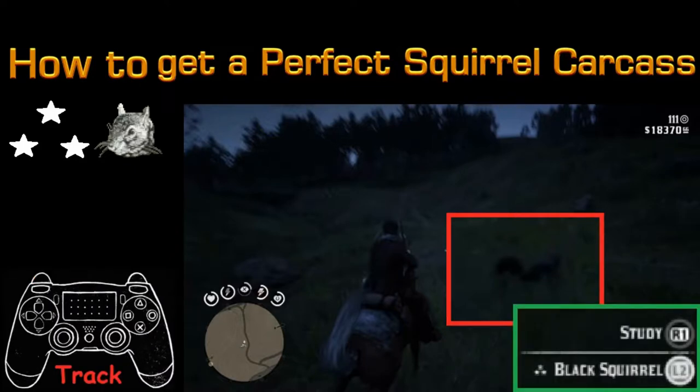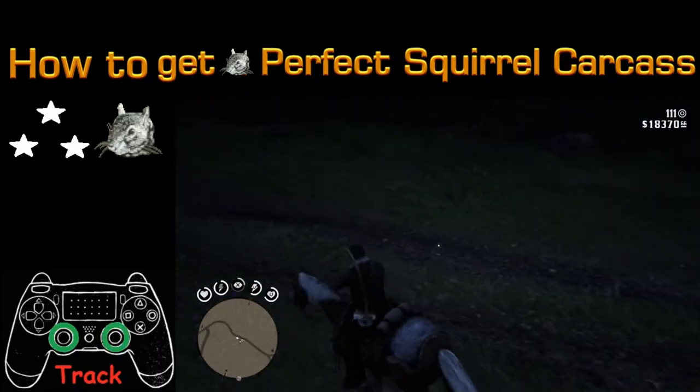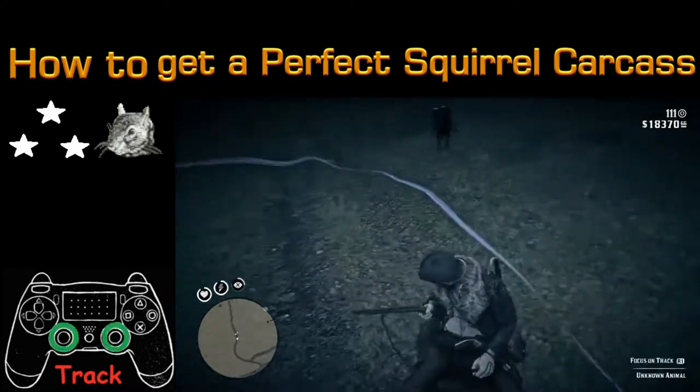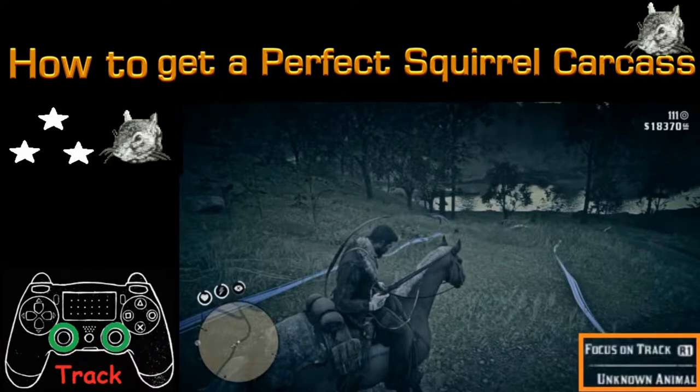Because this little critter is small, it can hide in different places, so you may need to track it. To track it, push in both the L3 and R3 buttons at the same time. That'll go to slow motion and you'll get to see all the tracks of different animals. You're looking specifically for the squirrel, so hit the R1 button to specifically track it.